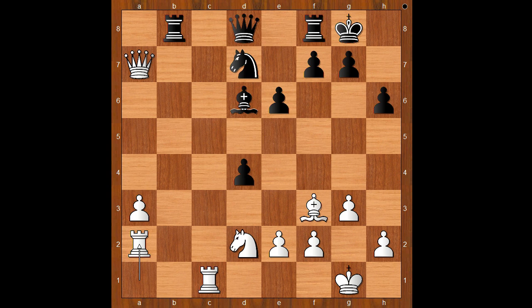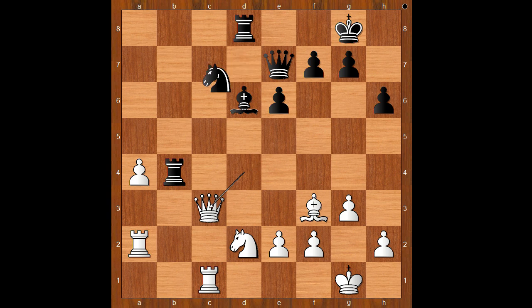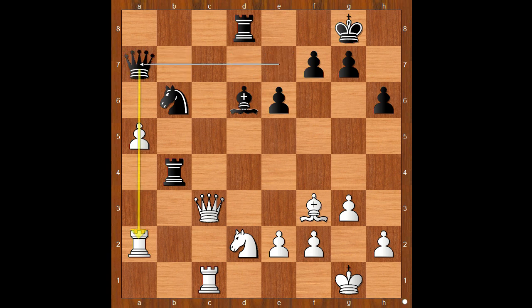Back to our game. Queen to e7 was played. a4, Rook from f to d8, Queen takes on d4. White is now a pawn up. Rook to b4, Queen to c3, Knight to b6 — this may not be the strongest move. a5, Queen to a7, pinning the pawn.